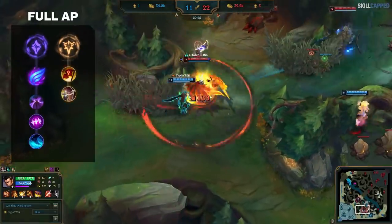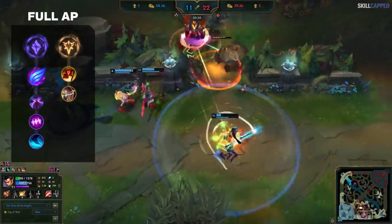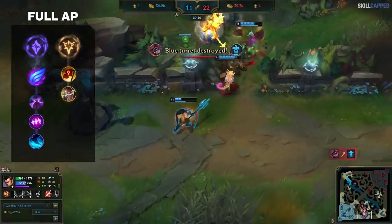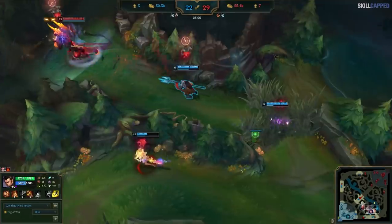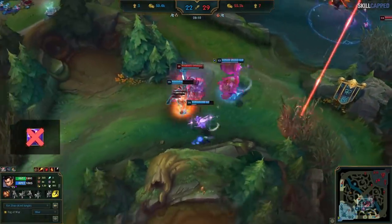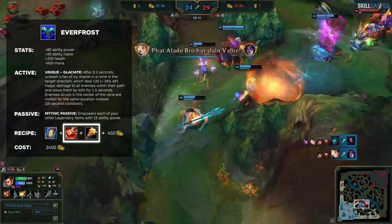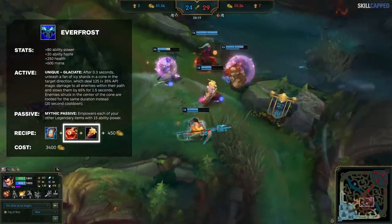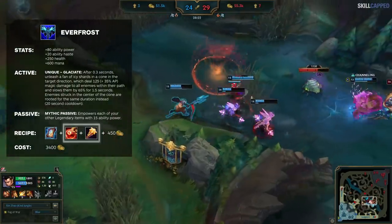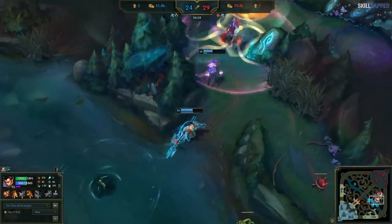Phase Rush is a must-take on AP because you'll be diving in and then running away from big threats after you use your burst. It's important to note that AP Xin does physical damage, meaning you don't want to buy pen and he doesn't really benefit much from buying mana. So when buying Everfrost, go Kindle Gem and Blasting Wand components first, then complete Lost Chapter later.